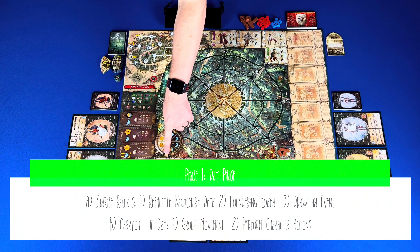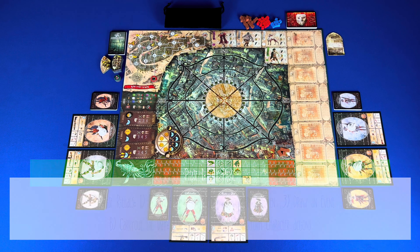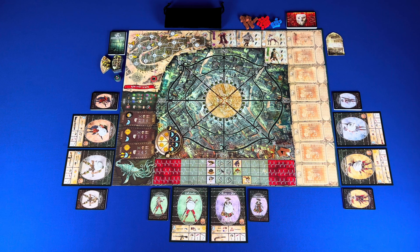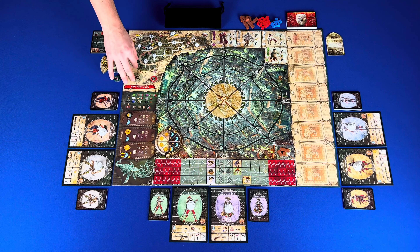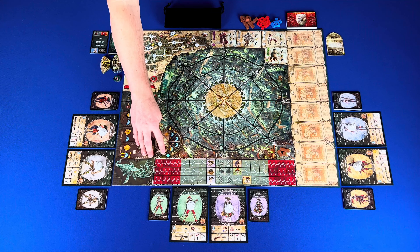Phase one: the day phase. Place the clock marker on the sunrise position, then perform sunrise rituals and carry out the day. The sunrise rituals take three steps. Step one: reshuffle the nightmare deck with the discarded cards. Step two: place a foundering token on the random location on the top nightmare card — if it is already sunk, sync the next location with a higher number; if all are sunk with a higher number, then the first available with a lower number. Step three: draw a nightmare card and carry out the event, then move the clock marker to the first day space.